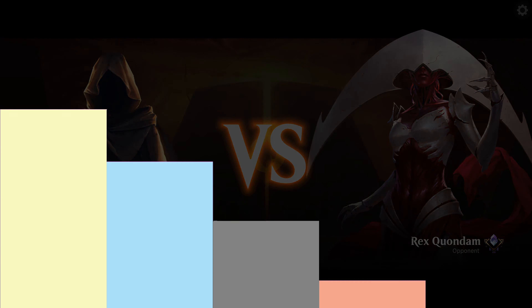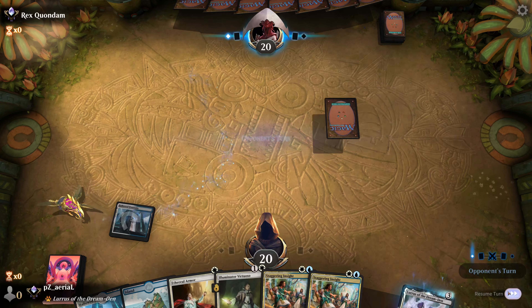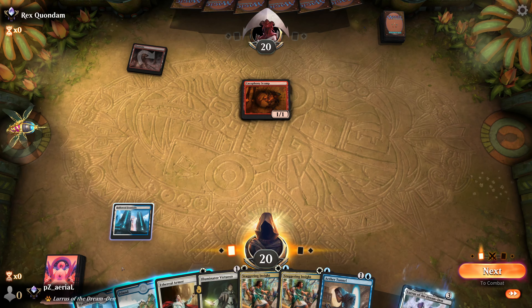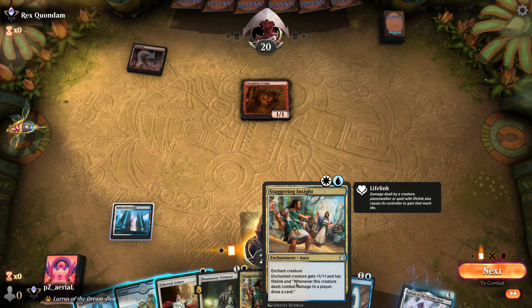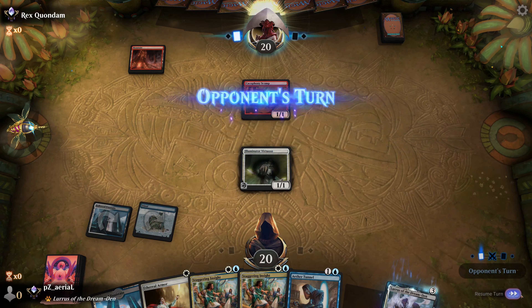Round three — we have just one creature to start, but the Staggering Insights seem pretty good, so I'll give it a try. As long as it's not a turn-one Thoughtseize I feel pretty good. They have Play with Fire, so this is either some sort of Hammer Time build or spell-based removal — and that's going to do pretty well against me until I can get hexproof on my creatures. I'm hanging the Illuminator Virtuoso, but if it survives this turn we can put two things on it.